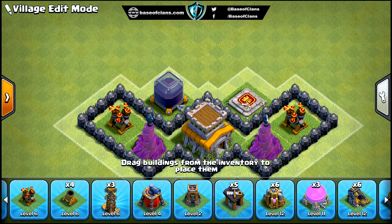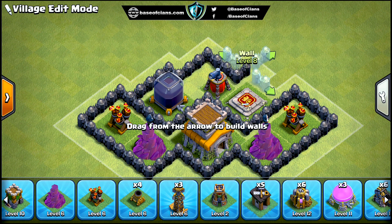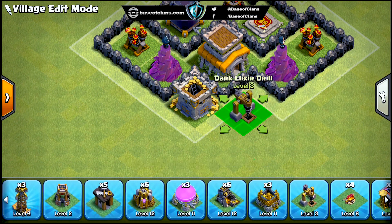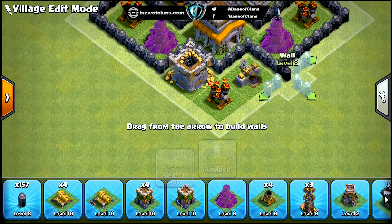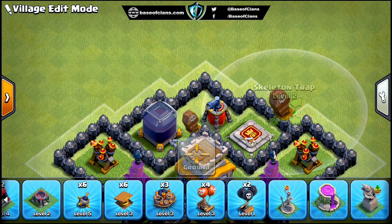This base is designed to protect both trophies and loot. Since the town hall is an important building because the opponent can get 1 star from destroying it, and it stores some loot in it, it is placed in the center of the base where all the defensive buildings can guard it. Dark elixir storage is placed in the inner compartment of the base where the opponent cannot reach it easily.